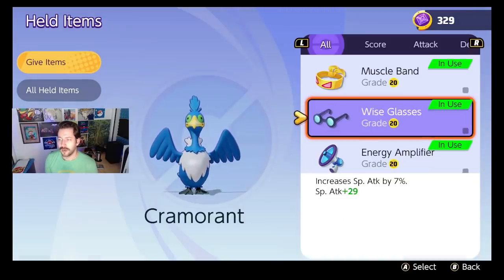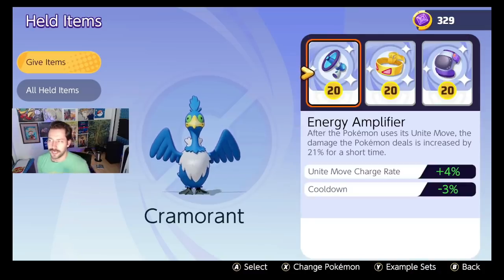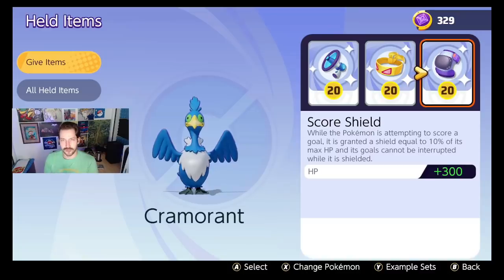The next item I'd run on anyone with any bulk is the Score Shield. It's quickly becoming my absolute favorite item — it is obscene what you can do with it. When you're going to a goal and pressing the score button, you get a shield equal to 10% of your max HP, and the goal cannot be interrupted while shielded. If you're someone with a lot of HP — a defender, all-rounder, or support — you will score right in their faces.